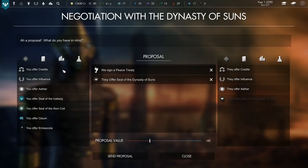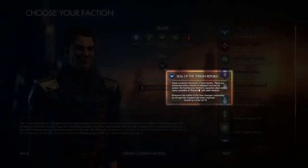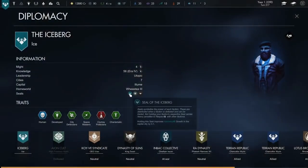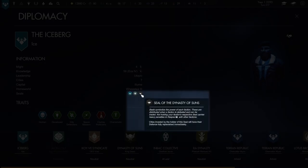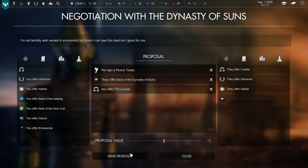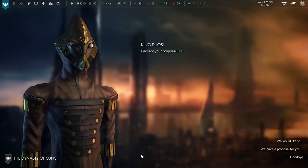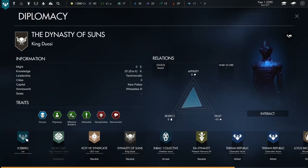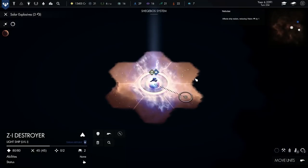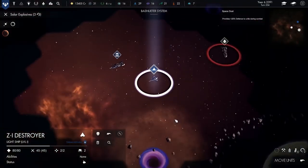I'm going to propose that we sign a peace treaty, and as we're winning the war, we're pretty certain they're going to accept this. But that certainty means we probably could make some other demands, such as their faction seal. Our faction seal gives us a special perk, and so does every other faction's. Taking other seals, either by force or trade, will bestow on us even more strengths, and if we were playing a seal victory game, collecting 60% of these would win the whole thing. Seals are super valuable, but asking for this has made our proposal unlikely to succeed. Let's sweeten the deal — I'm going to throw some credits at this too. Maybe we can get away with this? We'll throw in some influence too. And there you go, we've ended the war and taken a seal. Our relationship is now greatly improved, and this is going to affect our relationships with everyone else.